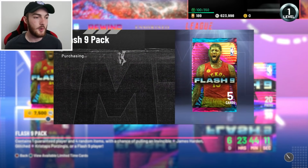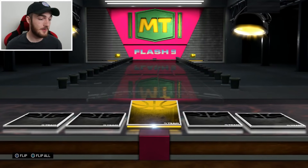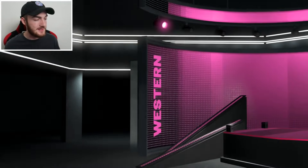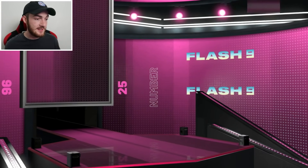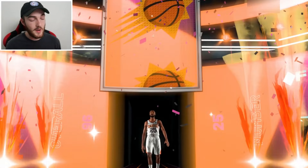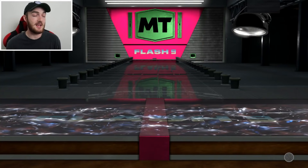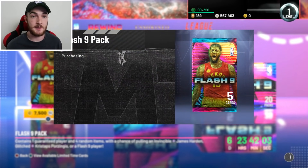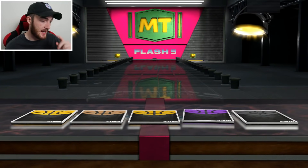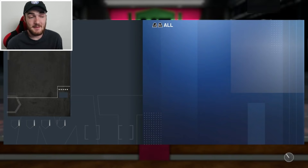I wish it was Harden but I'll take a PG. As soon as I started talking about how bad the pack odds are, 2K actually gave me a dark matter. Now watch these next packs be juiced. Who are the pink diamonds again? Give me DJ! This isn't DJ, this is Bridges. We'll take it — would rather DJ, but I'm happy to pull the pink diamond over something like a ruby card for the tenth time. Still have over 500k MT to go to try and pull James Harden.